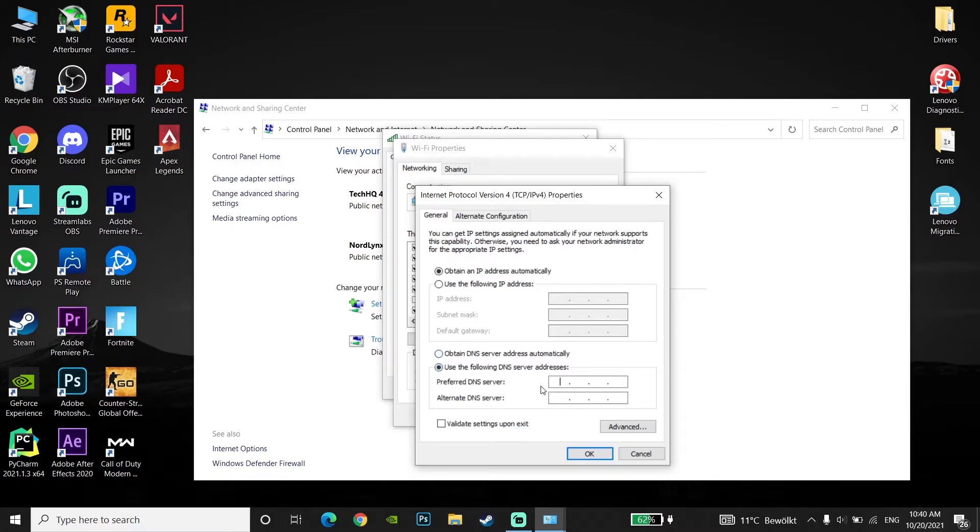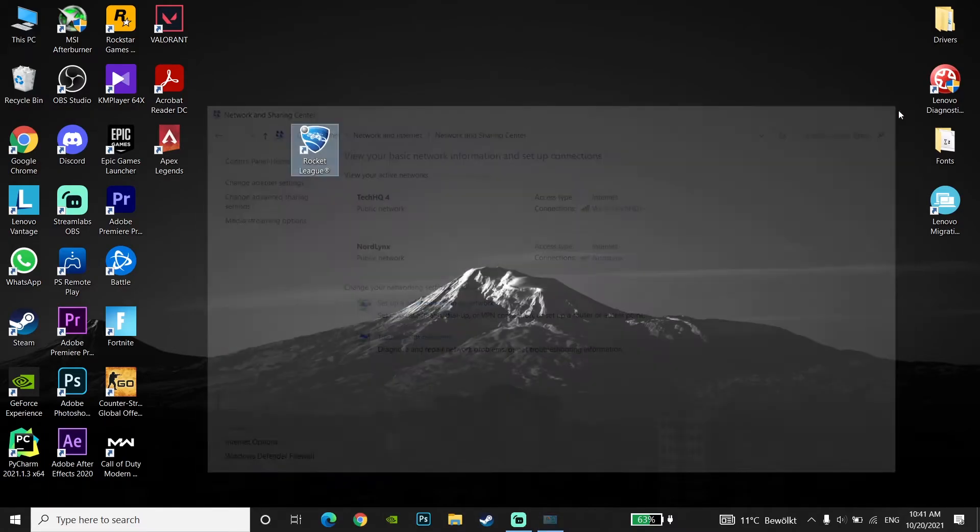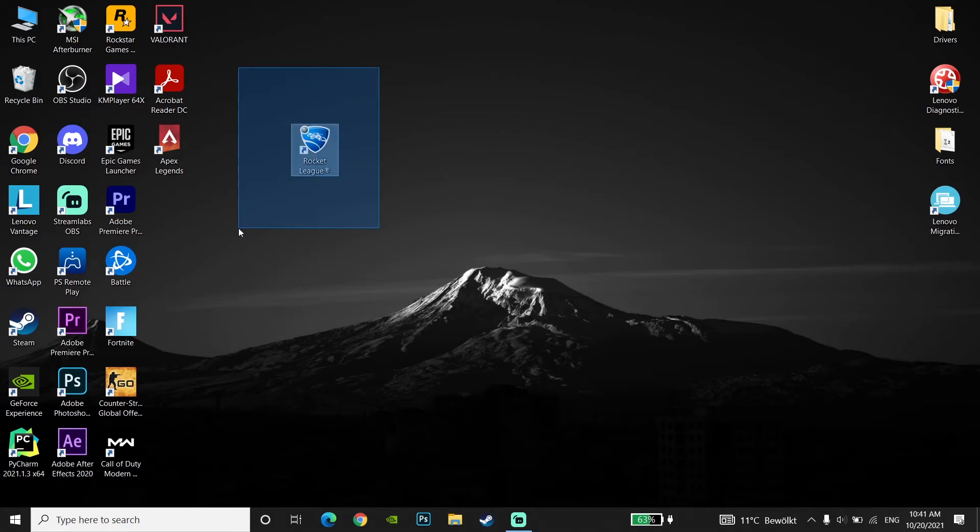Alternatively, you can use Cloudflare's DNS: enter 1.1.1.1 as the primary DNS and 1.0.0.1 as the secondary DNS. Click OK and close the window. Now open Rocket League and use this second method to get lower ping.